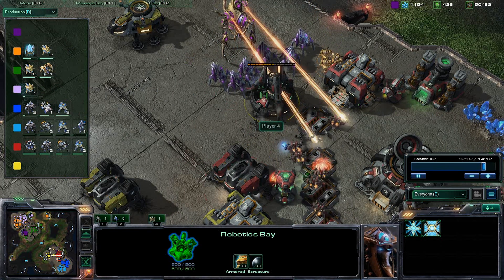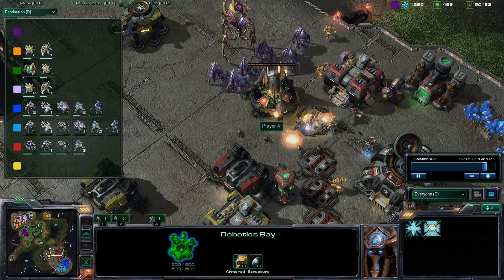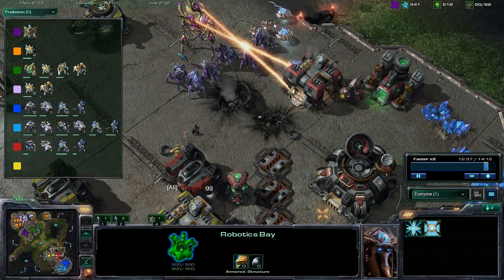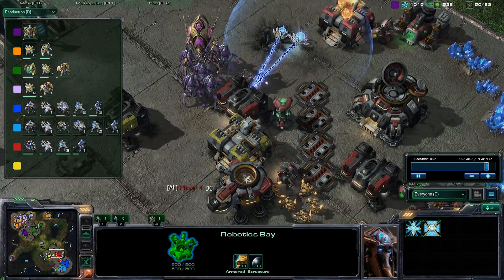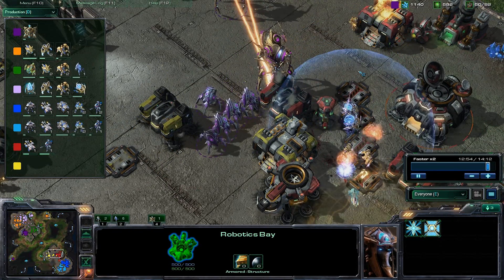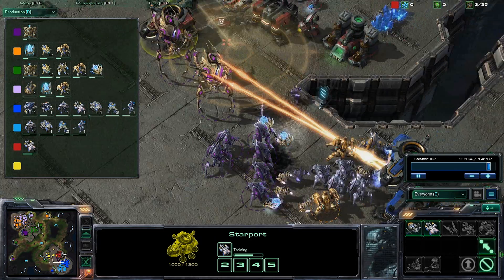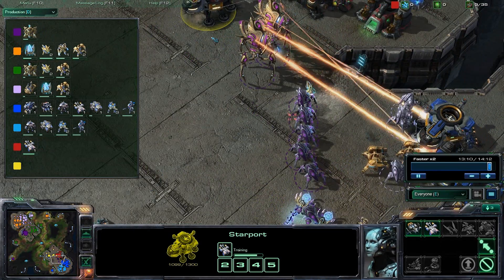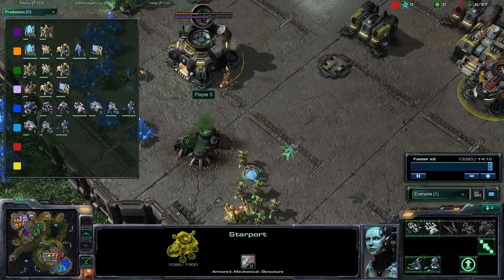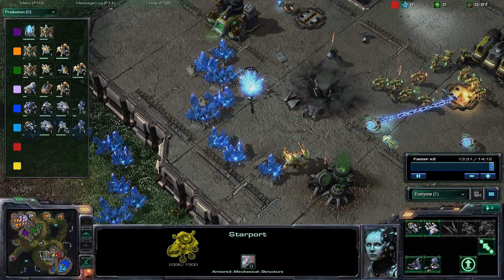One thing you can do to exploit the computer's AI is attack a building far off in the base, away from everything else, and the SCVs will just keep funneling in to repair it as you kill the others. Of course, the units will come back to attack you too, so that's important to remember. After a computer GG's out you can pretty much ignore them — it's not like going against two players where the other player takes control of those units. They're pretty much done after they GG out.